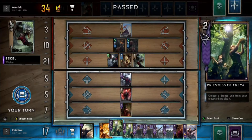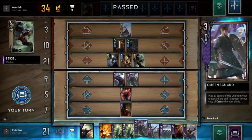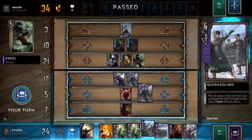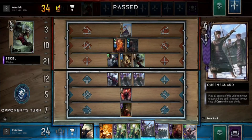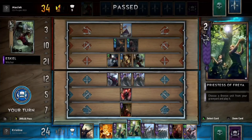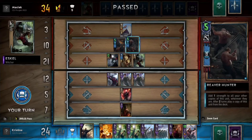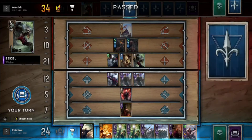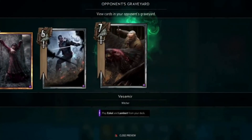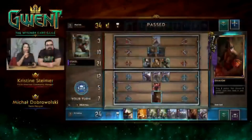Let's play our Queens Guards — we want to discard them to the graveyard anyway. All of the Queens Guards — go! Maciek already used one of the Riva Scouts, or he only took two of them into his deck. Let's take a peek at his graveyard. No, he just took two — he played us. I wasn't expecting that at all. So we just invested a bit too many cards.